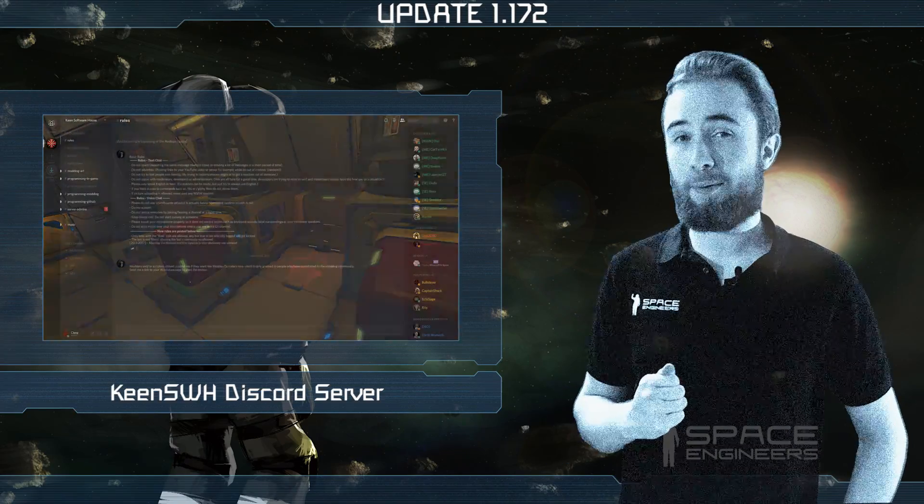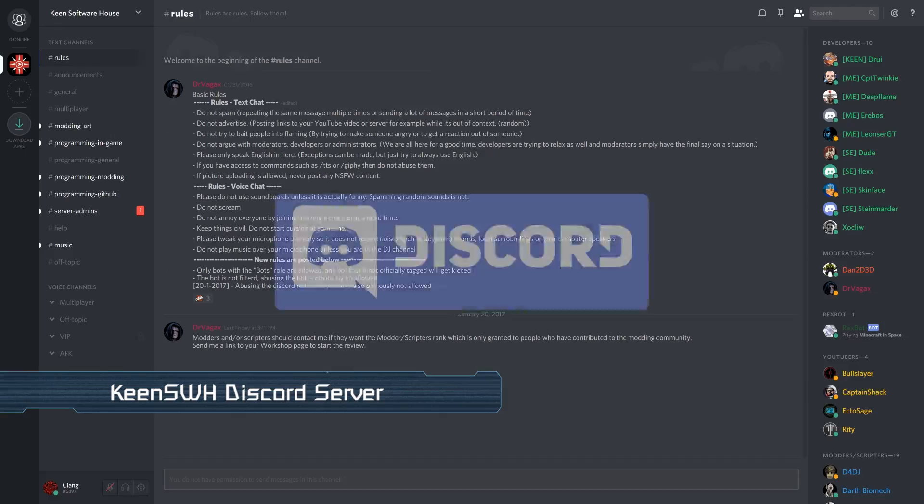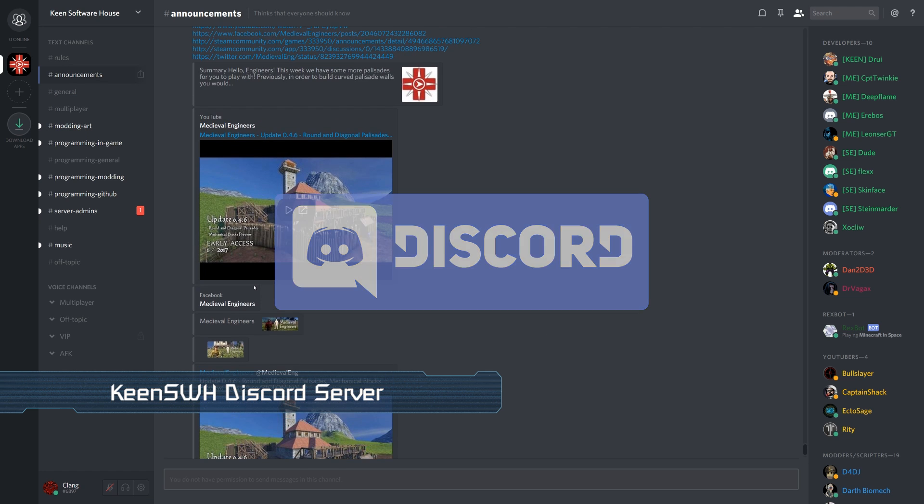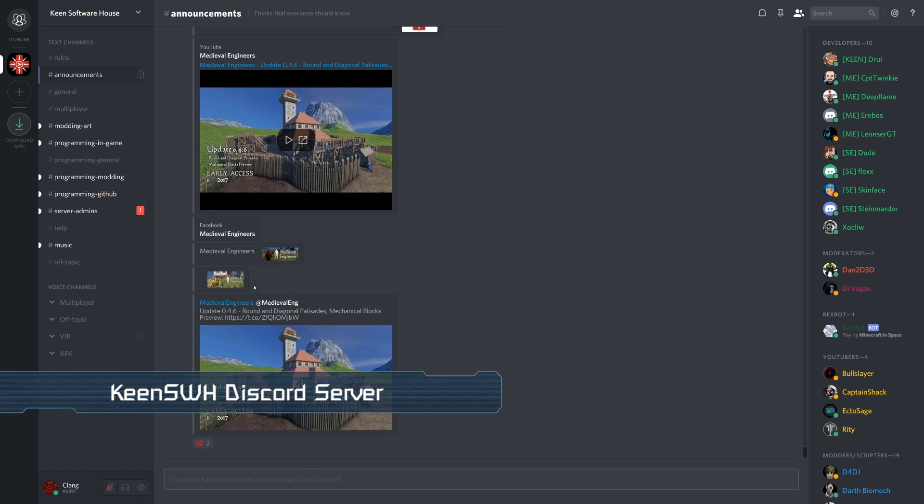Here's some community information that people may have missed. We have a Discord server set up for discussion of anything related to Keen Software House. This is a great place to share creations and ideas, but also to just hang out with fellow engineers. You can find a link for the server in the description box below.